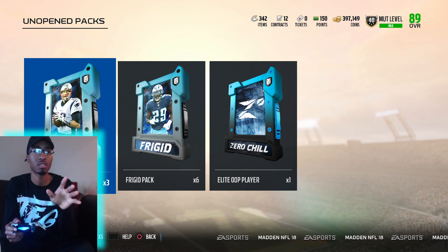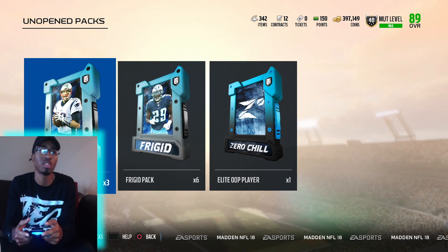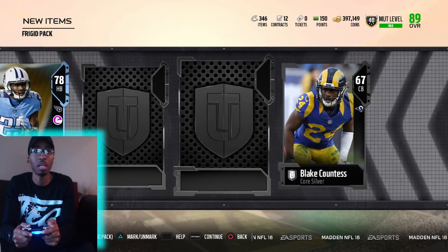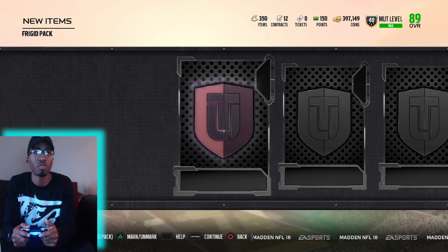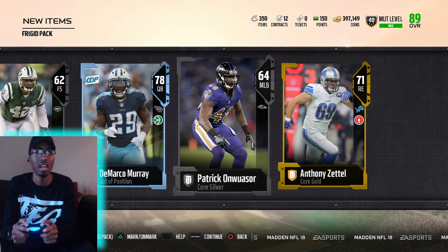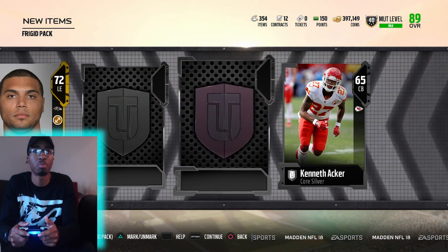The good packs are the Icy Packs. So we're going to go with these Frigid Packs first, see what they got. I know they have one guaranteed promo player. Hopefully I can get some Elite promo players out of here too, because you can just buy all the gold promo players — that's nothing. Here comes DeMarcus Murray. Like, get out of my pack, yo. Jesus. I don't need you. Give me an Elite promo player.